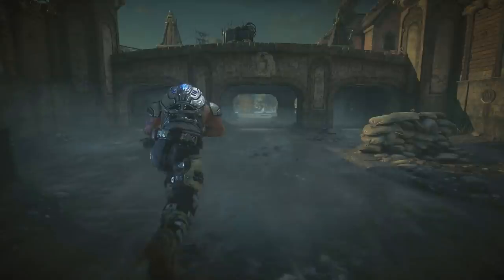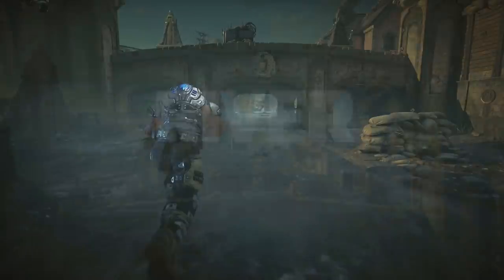One of the ramps down into the river would be to Ty's right — that's the Boomshot spawn, and on top of the bridge would be the classically the Mortar spawn in Gears of War 2. I'm guessing the Scorcher will spawn there in Gears 5, and maybe swap off with something like the Drop Shot.